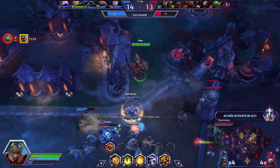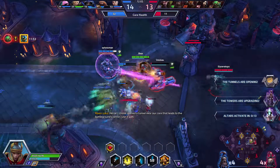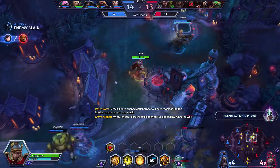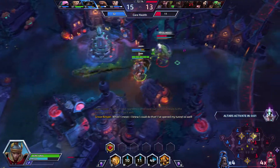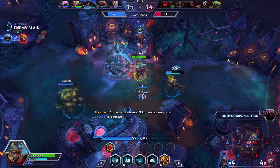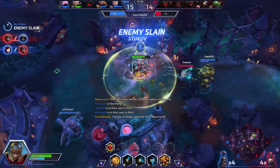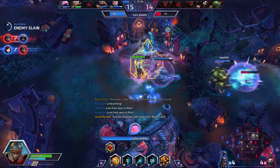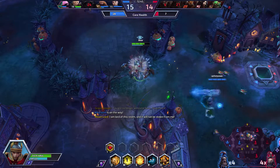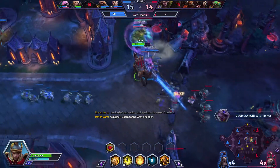We'll go over here and try and help out our team. We'll stun him and slow him down - we did pick up a kill on Garrosh, which is good. Altars are spawning. We'll blind her and then slow her down - she is done. We'll get this altar really quick. Murky is just going to be a pest. We did get this altar and it looks like we are getting the left altar as well.